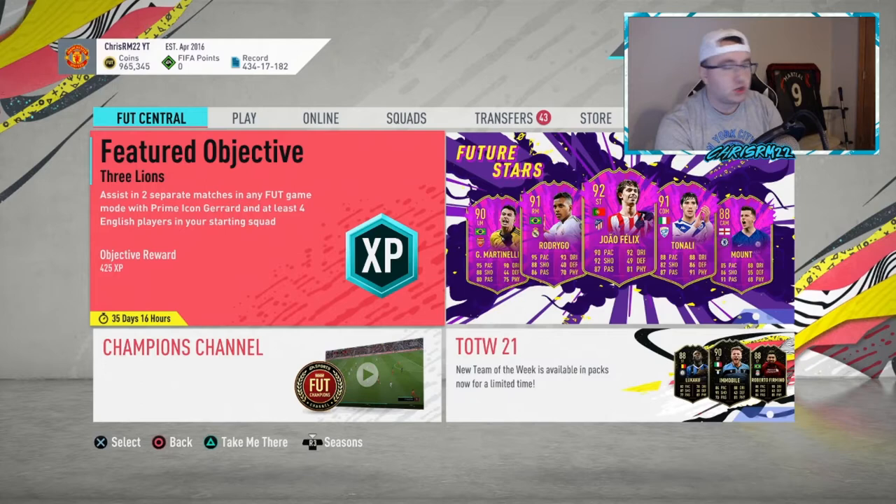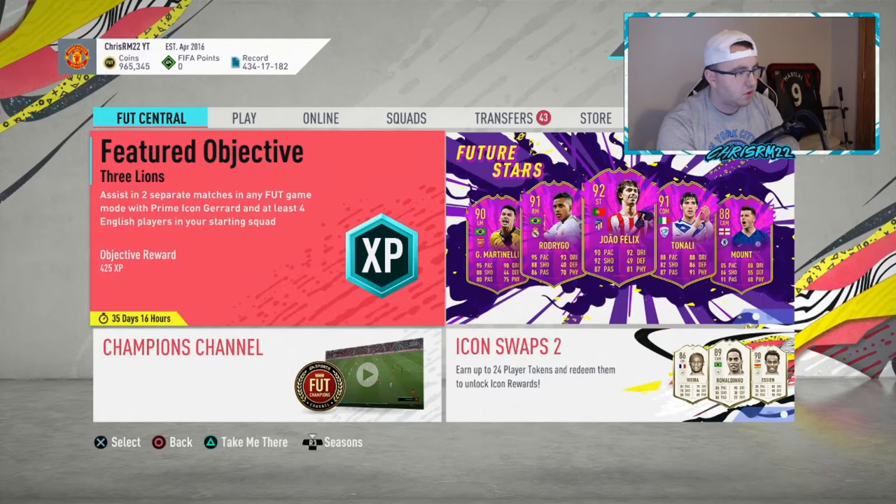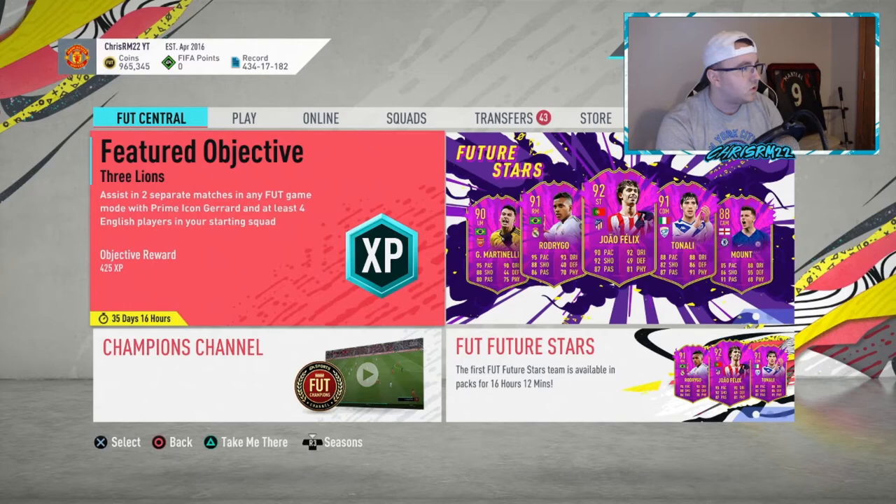D'Maria — the fact that he's 50k is incredible. His 87 inform was 73,000 coins on the market as a right winger, and he's now 38k. Look at this plunge — he was 70,000 coins and now he's all the way down to 38k.